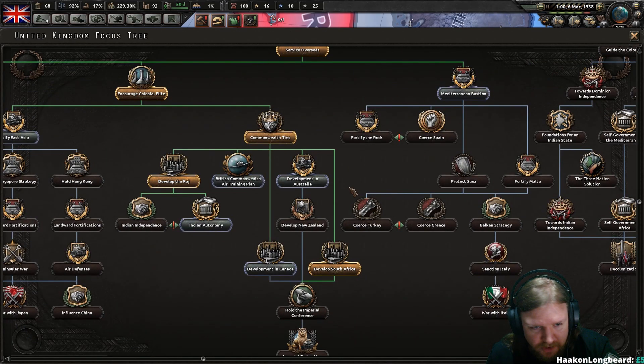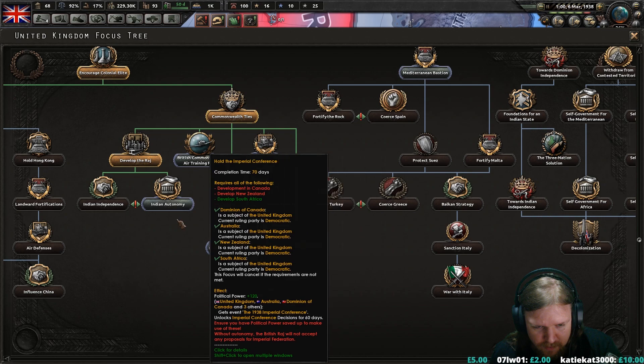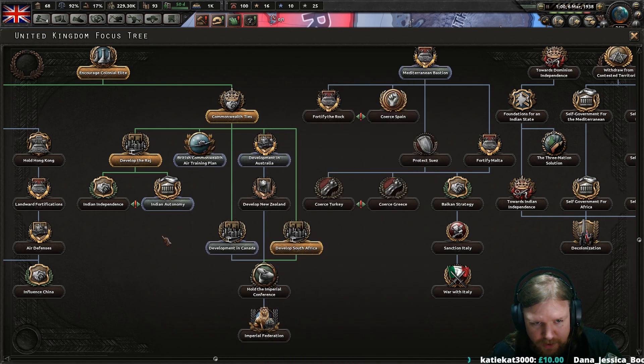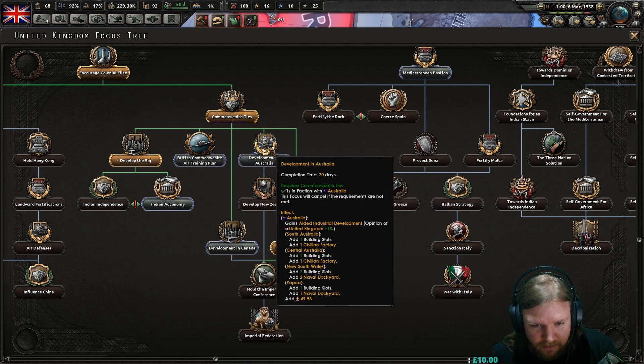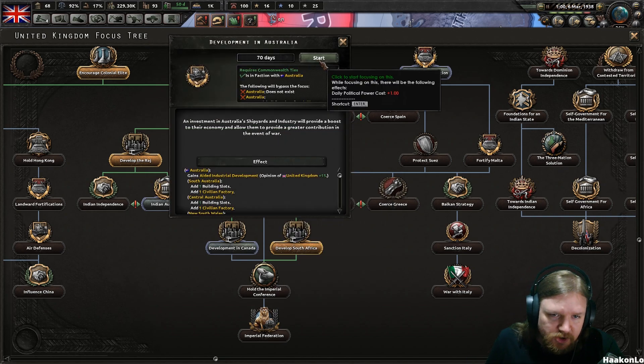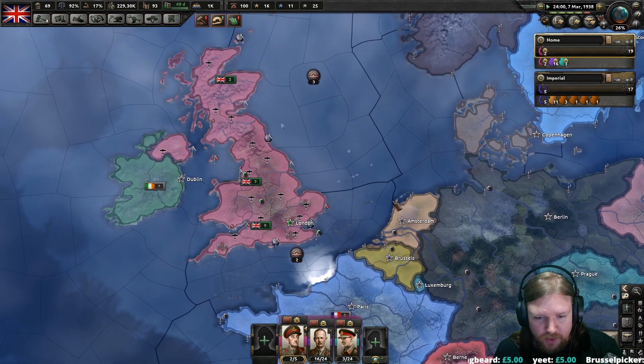So we've developed the Raj. What's next? We can go towards Indian autonomy — the British Raj becomes a puppet of the UK and gains Indian autonomy, which grants them daily autonomy progress gain of plus 0.5 for two years. Without autonomy, the British Raj will not accept any proposals for Imperial Federation, so we want to do that before these. Let's finish developing everyone first, so let's do Australia next — an investment in Australia's shipyards and industry will boost their economy for wartime contribution.